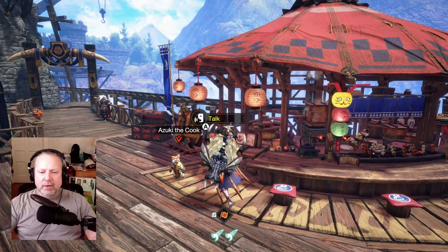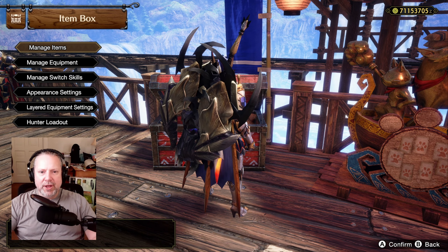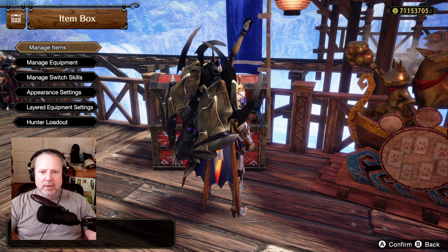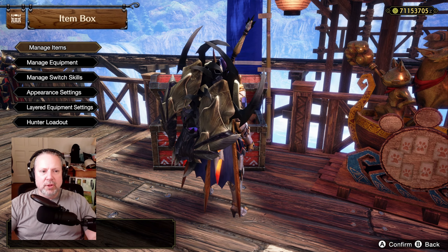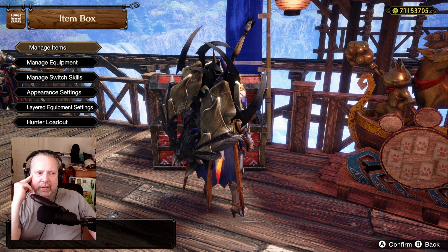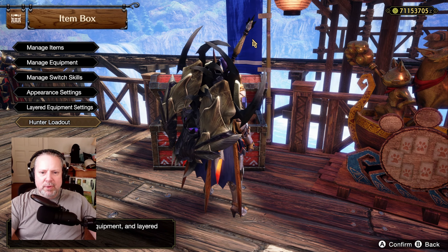You can build a Dragon Conversion build without all the Primordial stuff and it's still highly effective — this is just my Primordial version that takes it to the next level. Don't worry about copying everything I have. Just focus on the core skills: Furious, Dragon Conversion, and the Element Resist Boosting skills. You're going to be in a really good place to get started with this playstyle. That's the build, that's how it works, that's how Dragon Conversion works.